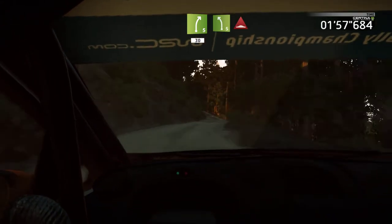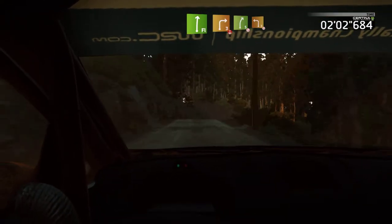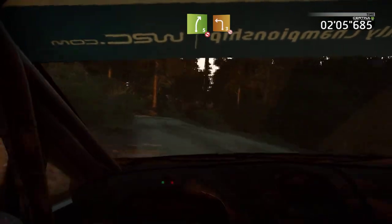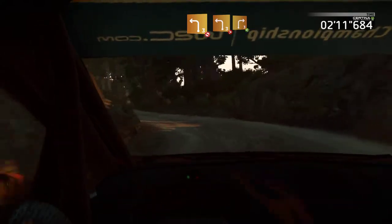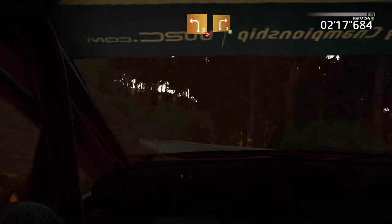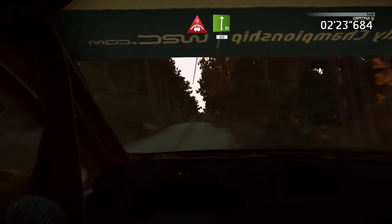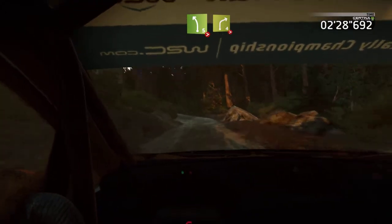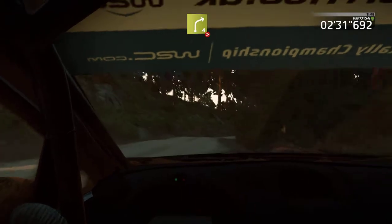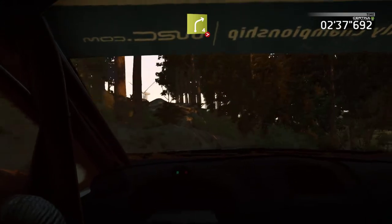Left 5, long, bump, into flat right, and right 3, overpress. Right 5, don't cut, and left 3, narrow, don't cut. Oh Jesus, got away with that. And left 3, tightens, overpress, into portion, right 3, short, open. Come on. And crest, into flat right, 60. Come on. Left 5, brake, tightens, short, into right 4, overcrest, very long, tightens. Woohoo, all on it now - even if we are in a WRC Junior car.